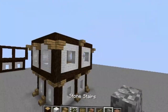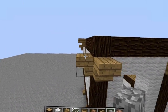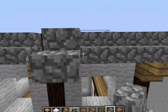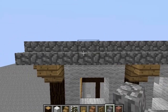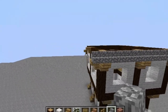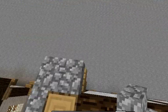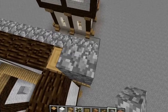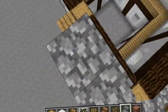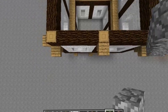Now we have to do the roof — we have to 'le roof.' So pretty much what we're going to do is take our stone stairs and do the exact same thing as all my other previous builds. Pretty much do it like that, and always have the little overhang. That is how the roof is going to go. We're going to do the upside down stair, the right side up stair, upside down, right side up, upside down, right side up — and stop when you get to this middle block. Same thing on the other side.